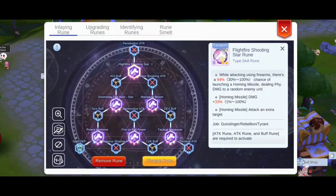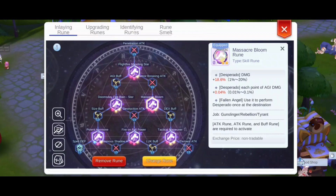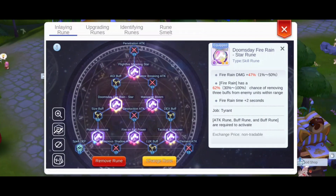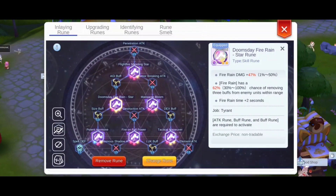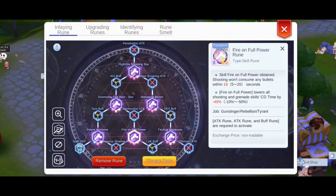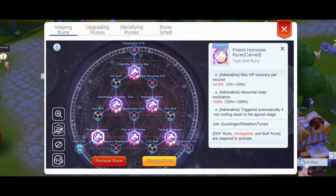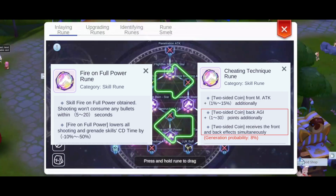The runes I use for my status build are pretty much the same as my hybrid build. You will need a lot of high percentage and third line rolls to get the full potential out of your gunslinger. Mandatory ones include third line doomsday fire rain for the extra two seconds duration, third line for tactical maneuver to charge your bullets after dashing with fallen angel, fire on full power for fire rain spam, and third line of potent hormone for automatic adrenaline when reaching fatal damage. You could consider swapping out fire on full power for cheating technique rune — this will allow you to guarantee more agility buff to increase capoeira damage. However, I generally prefer fire on full power because it allows me to fire rain spam at critical moments on orb pickup and defense.